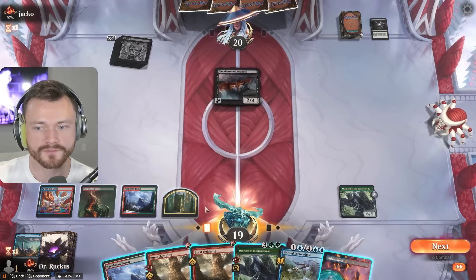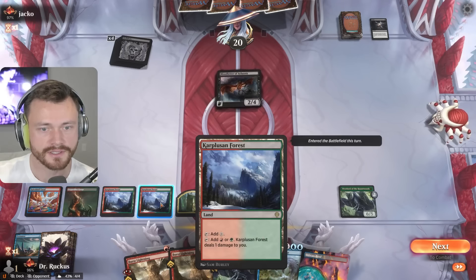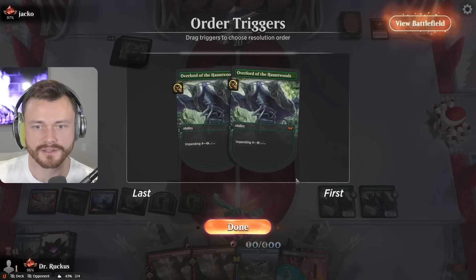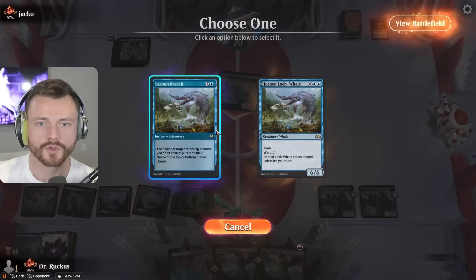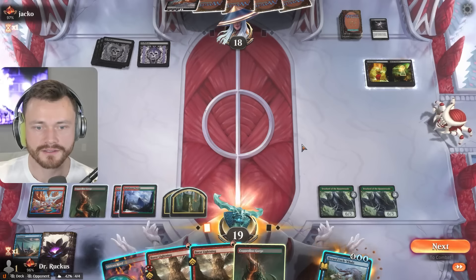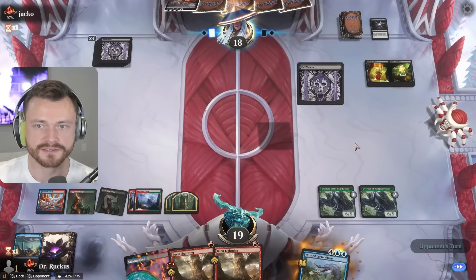Let's just bounce it with the Whale right — as long as we have blue open I think that's kind of fine. So we just need double blue open. We're also green — keep ramping, we got the Whale ready to go. Send it back, try again — don't have any draw engines yet. Back to the top. It's Annex — they draw into it, they're doing the thing. It's just the tap land here. It looks like we'll do a big Burst Lightning to kill the 2/4 unless they flip the chamber to make a 6/6, which also seems pretty reasonable. So we could kill it with double Burst Lightning.